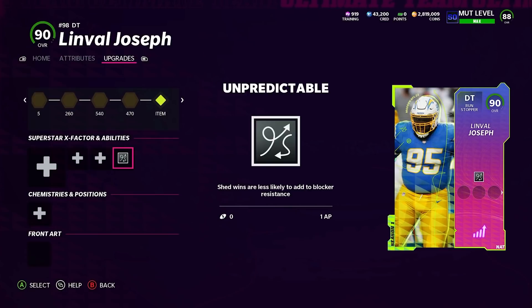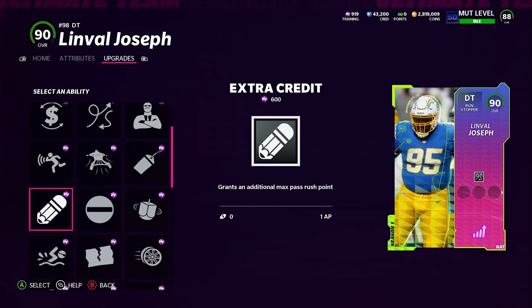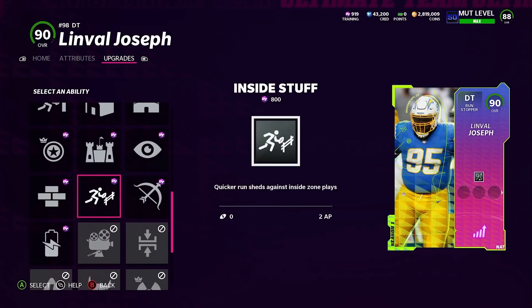I put Unpredictable on both my D-tackles and it only costs one AP. Inside Stuff costs two AP but Unpredictable gets the job done just as well. Whether I'm running Big Nickel or a 3-3-5 Wide, I put it on a D-tackle and an end. Inside Stuff does work, but I don't think it's worth two AP when you get the same outcome with one. I have it on Linval Joseph and Michael Strahan.